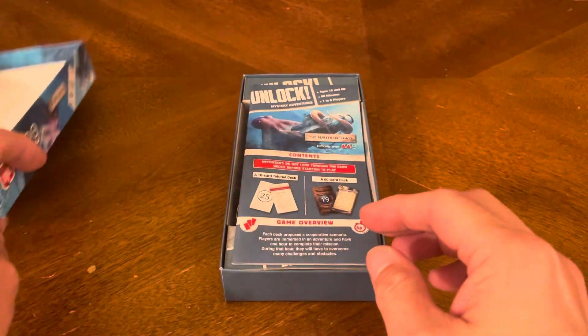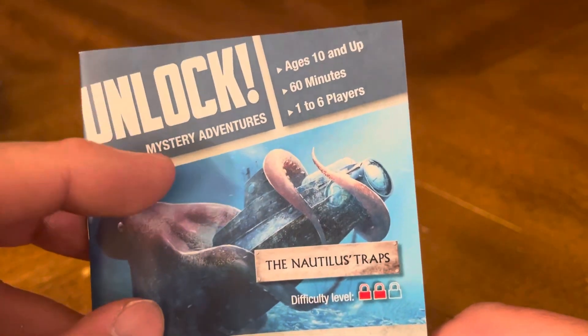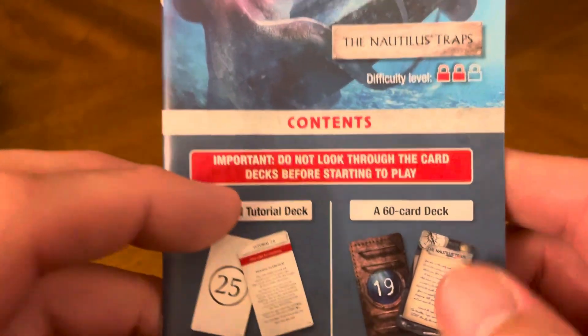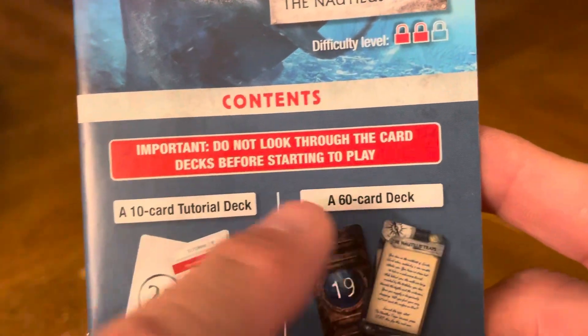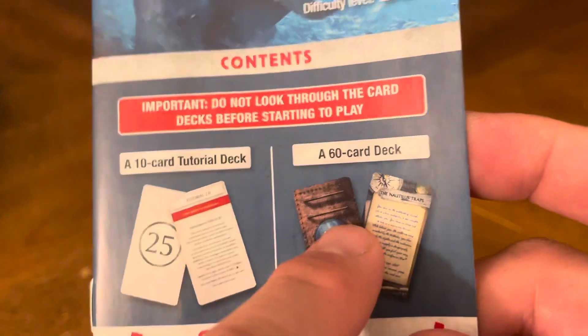Let's crack this open and see what's included. Of course, there is the rulebook — Unlock Mystery Adventure, ages 10 and up, 60 minutes, one to six players. Important: do not look through the card decks before starting to play. You get the 10-card tutorial deck as always and a 60-card deck.